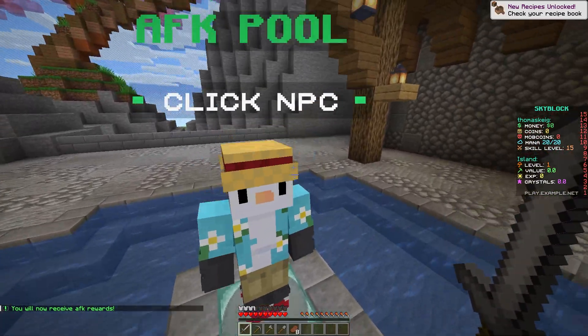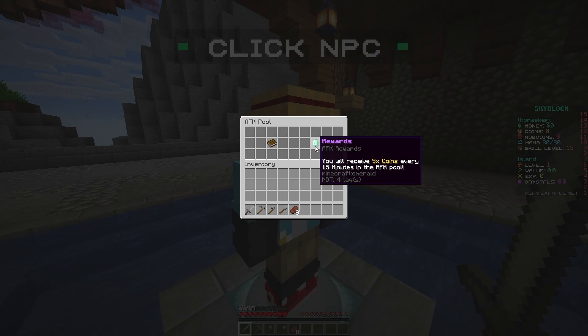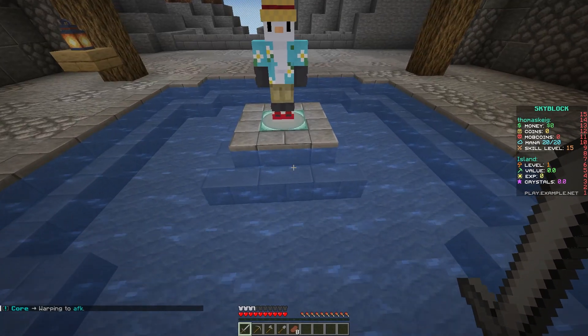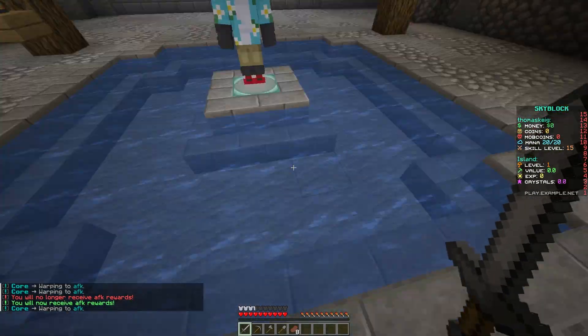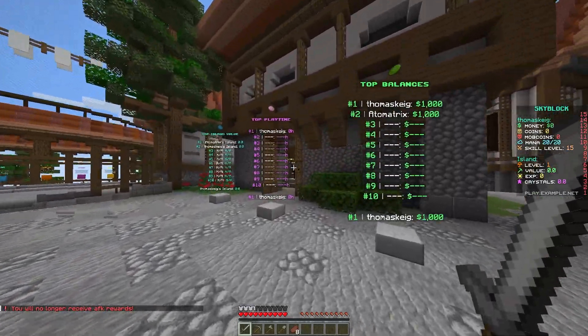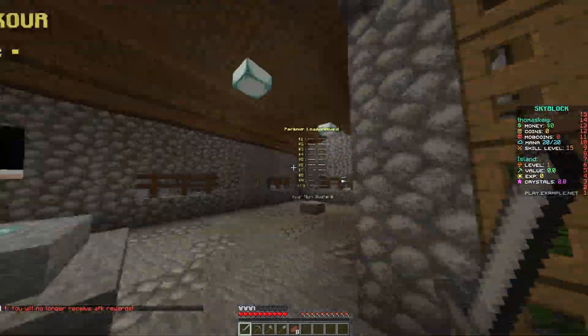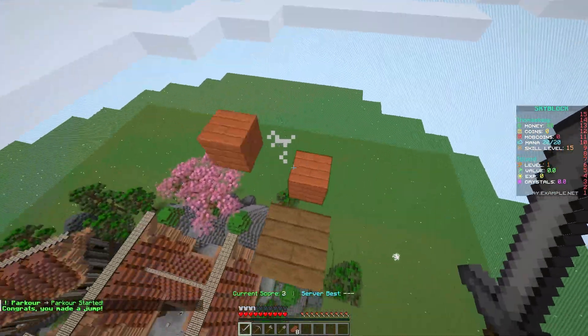There's also the AFK pool just behind the spawn — this is where players can go to sit AFK. As they do, they get five coins for every 15 minutes. If you click on the NPC here it says you receive five coins every 15 minutes in the AFK pool, and it also teleports you there. You can also get there by doing /afk. In this building here there is a parkour NPC with a parkour leaderboard — if you right-click on it you'll be able to do the parkour at spawn.